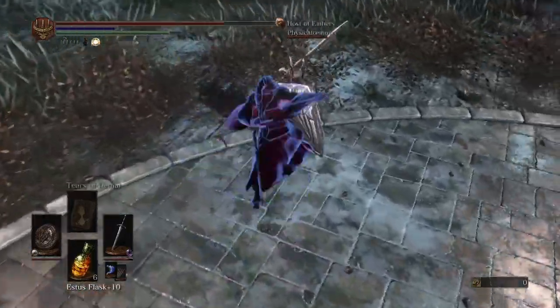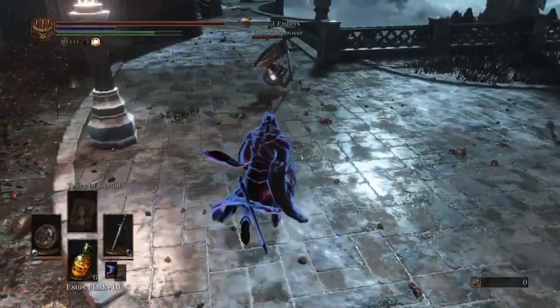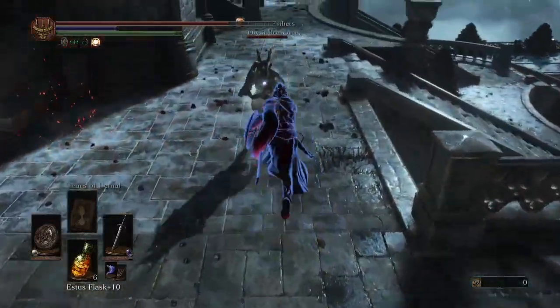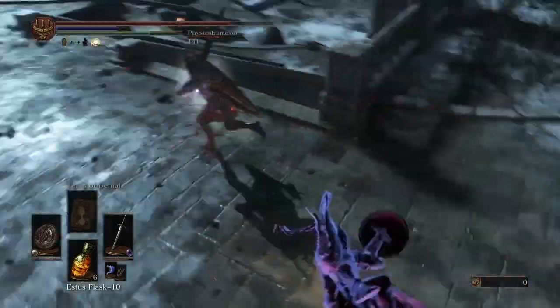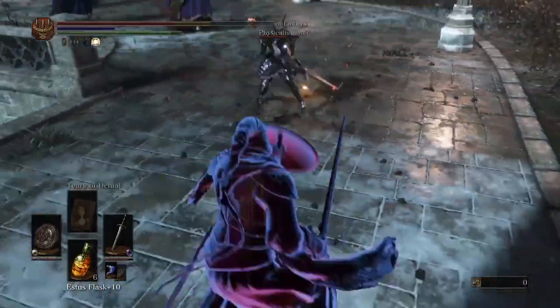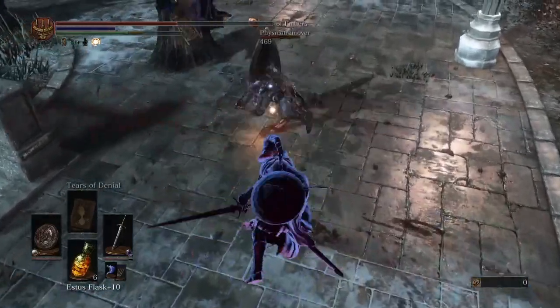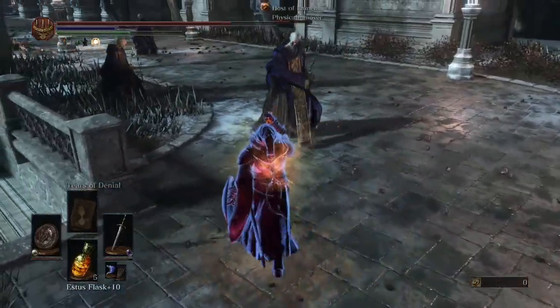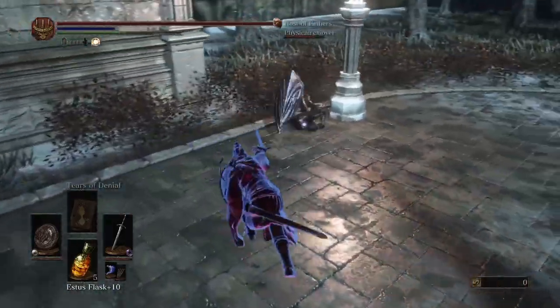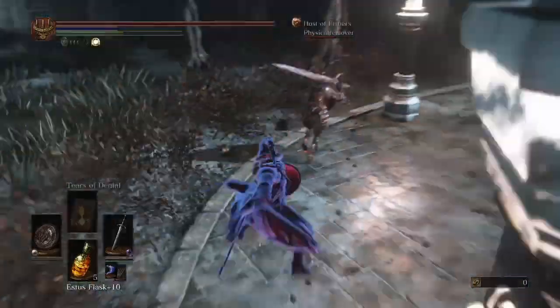I went for a parry there, and you're going to want to do that at every single opportunity possible. The Iron Round Shield is actually regarded as broken by a whole bunch of tournament-level duelists because of how powerful it is. I went for a backstab there — nope, that's not going to do. I took damage because I went for a backstab, so instead we're going to just keep on going for parries. This guy hasn't taken the bait yet, but you know he will soon.